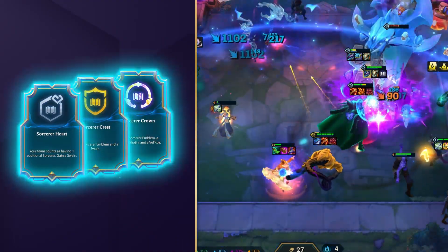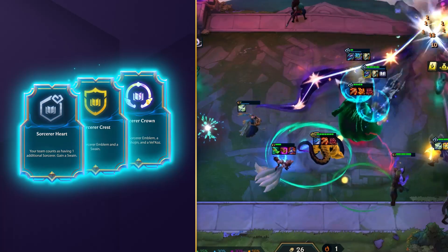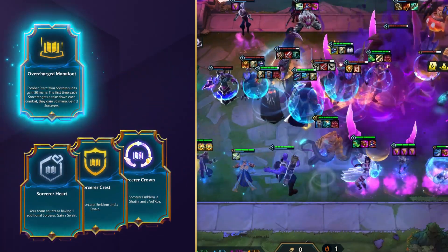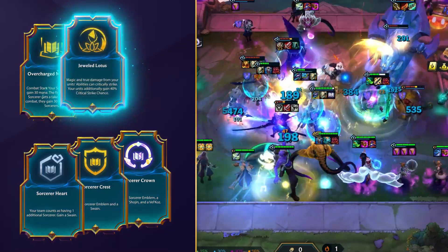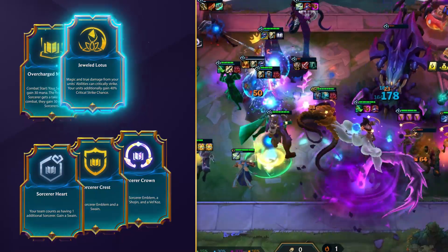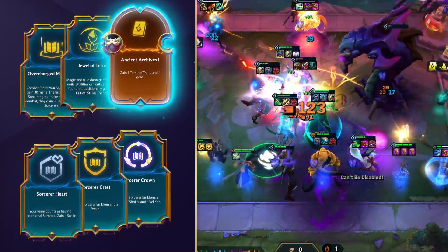For your augments, your highest priority is making sure you get that Sorcerer Emblem online, so you can lock in this comp pretty early on if you do see a Sorcerer Heart, Crest, or Crown. Overcharged Manafont is another instant pickup for this comp, as it's genuinely made for it, providing your Sorcerer units with more mana. Jeweled Lotus is a fantastic damage augment too, and if you went for the Earth Legend, Emblem Augments like Ancient Archives can also help out here.